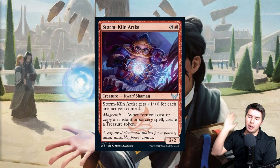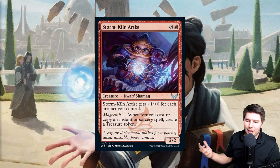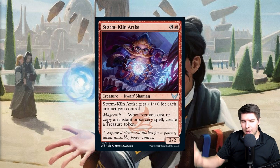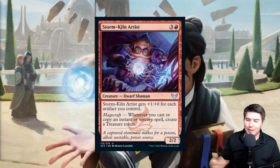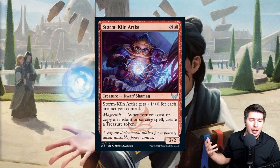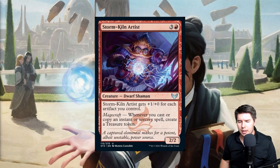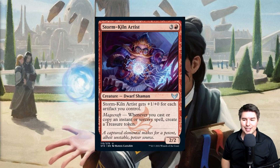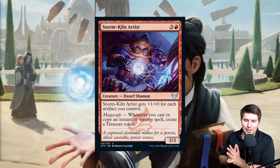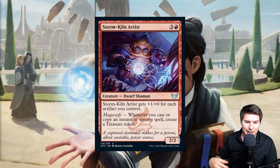Storm-Kiln Artist is a four-mana 2/2 Dwarf Shaman — it gets plus one plus zero for each artifact you control, so it can become a big attacker with treasures. Magecraft: whenever you cast or copy an instant or sorcery, create a treasure token. Combined with spells that already create treasures, like Spoils of War, you can generate two treasure tokens at once. There might be a really strong Boros dwarf-and-treasure deck here, and I'm excited to see the Boros Elder Dragon to complete it.